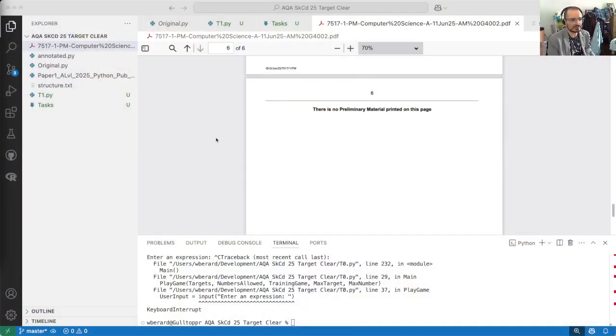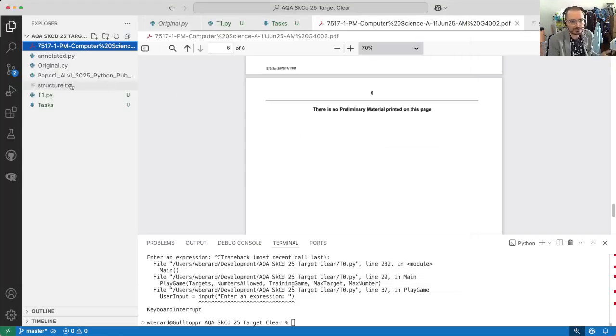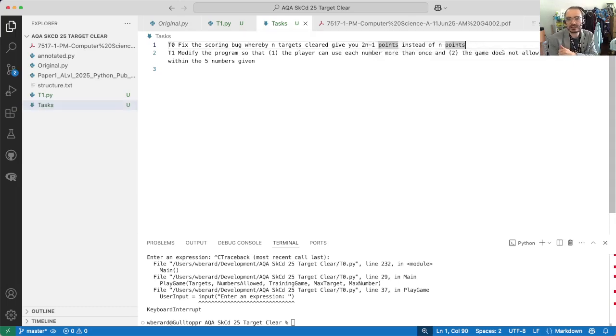Hello world, it's time to clear some targets. I was so frustrated with the fact that there's this silly scoring bug that I've decided to add a task on Wikibooks that I'll call T0, so I can go and fix it and also maybe add to the wiki page. I've added it to my tasks: T0 — fix the scoring bug.